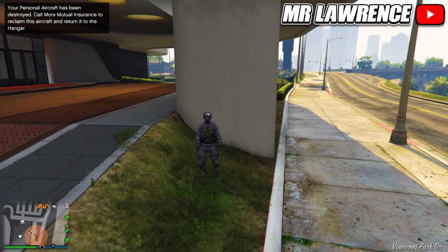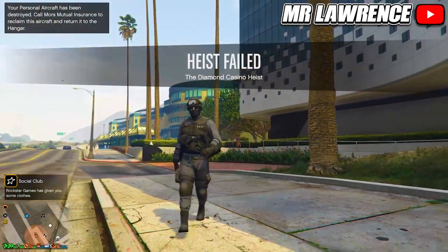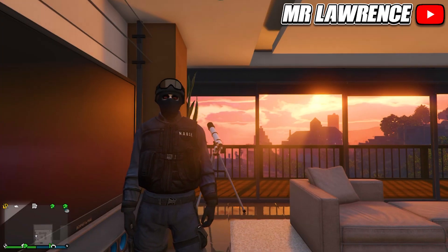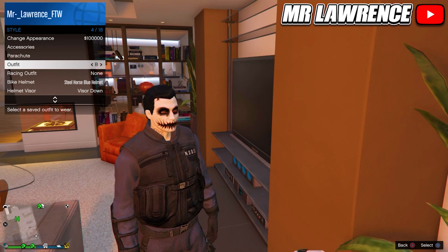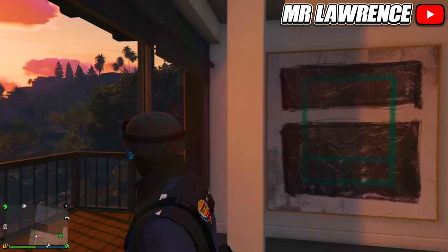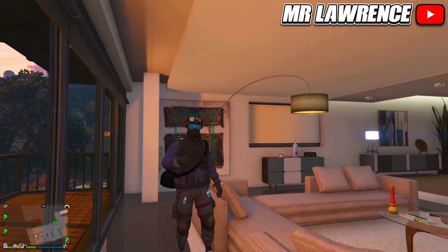When you spawn back in online you will have the NOOSE outfit. You can also transfer the NOOSE helmet and mask onto other outfits and vice versa. For PlayStation, you can also just start a Husky job — it will be linked in the pinned comment. Start the bookmarked job, invite a friend, ready up, and when you load in open your interaction menu, go to Style, then Illuminated Clothing, and hold right on your d-pad for 10 seconds. Then leave the job through your phone and when you're back in online you will have the NOOSE outfit.